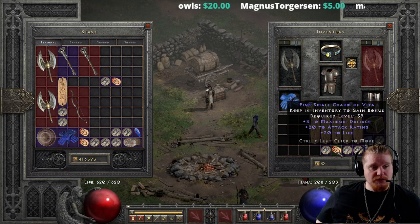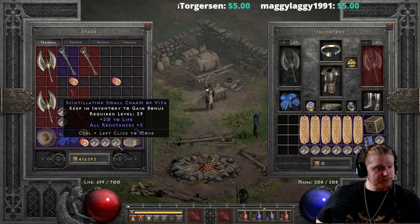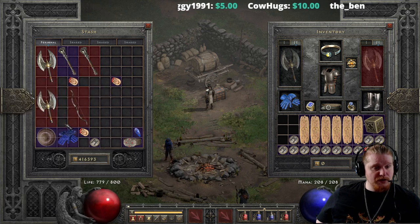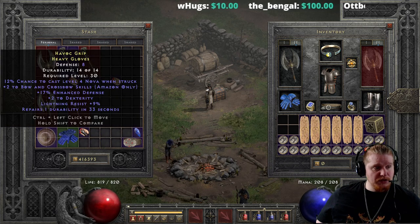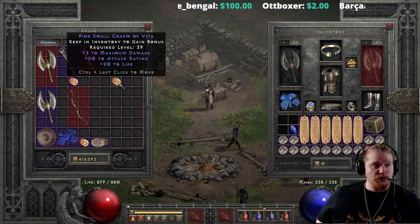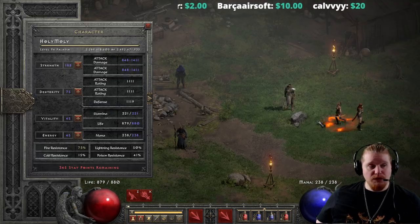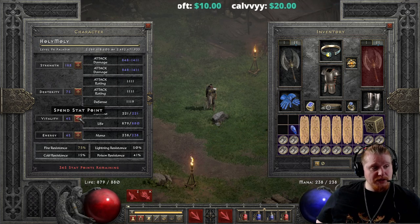I do have some pretty ridiculously broken charms — all-resistance charms with 20 life, things like that — let's just stack them in as many as we've got. The main issue with this build is not going to be 'can you dish out the damage?' The main issue is going to be 'can you survive?' I'm going to have to build up my vitality extremely high. My dexterity is going to have to be relatively ignored — because number one, I'm not building a shield so I don't need block chance.